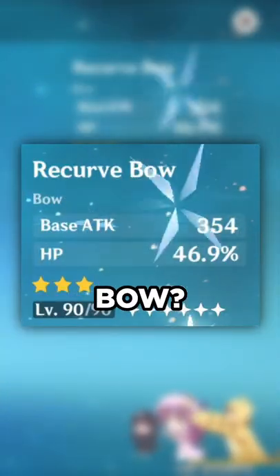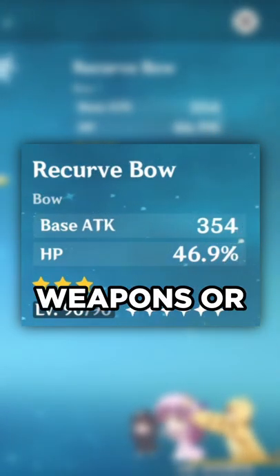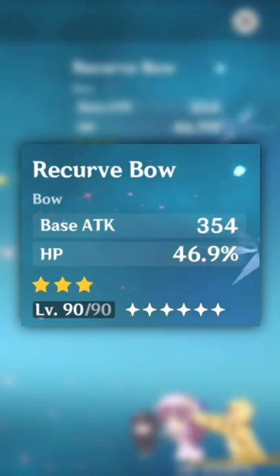C6 weapon — we got a recurve bow. What is this bow? Recurve bow? That's a thing. I had no idea that was actually a thing. I didn't, because I only use five-star weapons or four-stars sometimes, but recurve bow, huh?